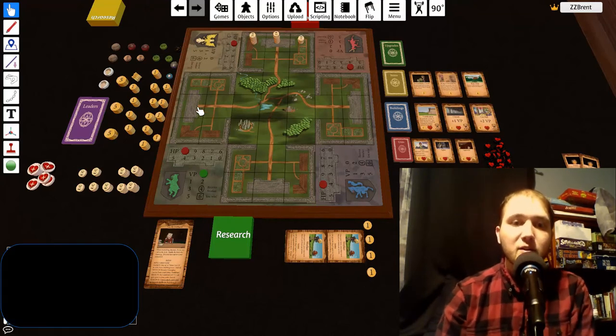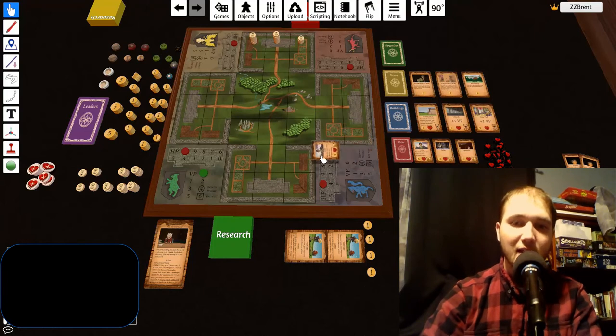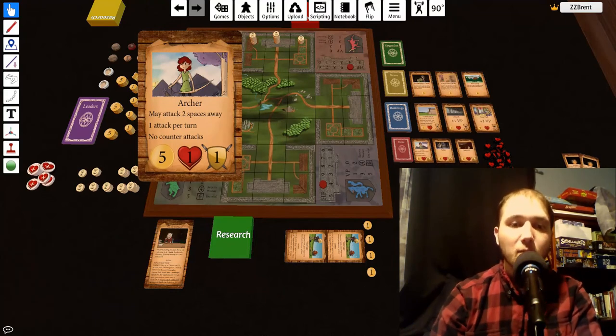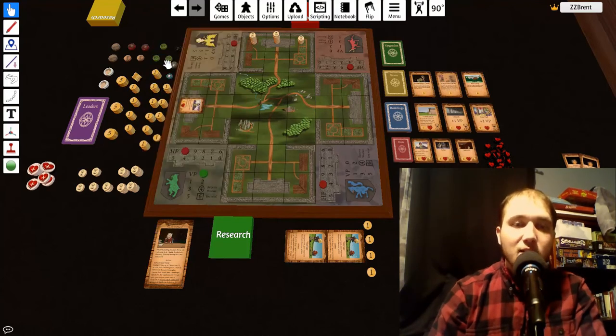When another player spawns a unit, they first check their research — whenever one of their units dies, it is added to research to be respawned later. If they have no units in research, they check the top of the unit stack. If the unit has more than zero attack, it is spawned. If it has zero attack, it is placed on the bottom of the stack and a new unit is drawn. This continues until a unit with more than zero attack is found. If the entire stack only has zero-attack units, discard pile units are shuffled back in.